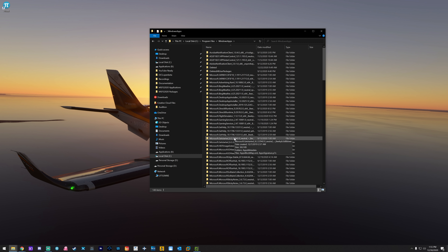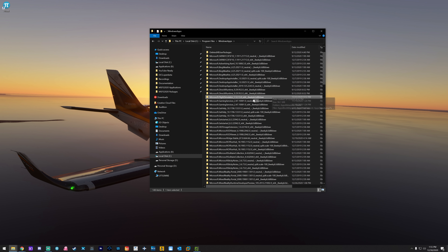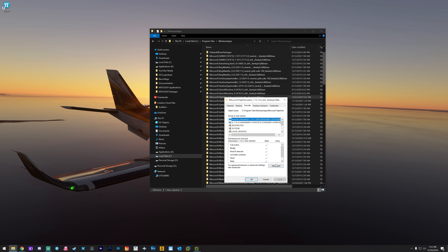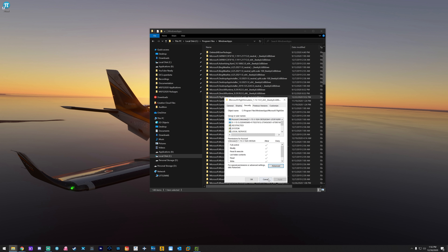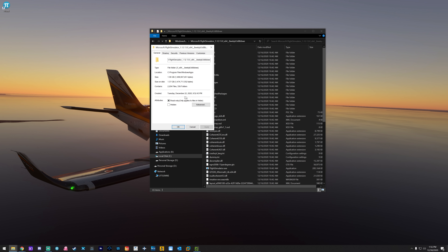Open up the Windows Apps folder and find Microsoft Flight Simulator — it'll say 'Microsoft.FlightSimulator' followed by the version number and a bunch of additional text. Expand that folder, open it, and find the FlightSimulator.exe file. Then go to Properties.